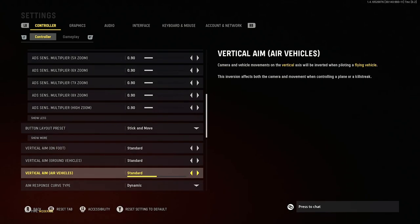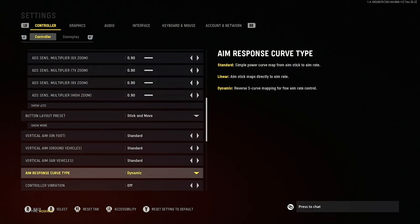For the vertical aims, you want to leave all these on standard. Now aim response curve is kind of tricky — there's standard, linear, and dynamic. Vanguard will be using the same system as other Call of Duty titles, so if you want to know about this setting in more depth you can check out one of those videos linked in the description.